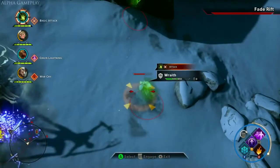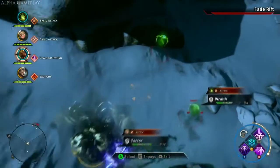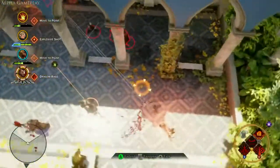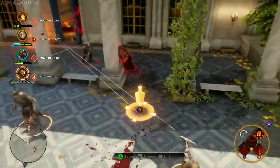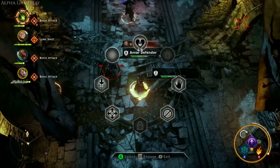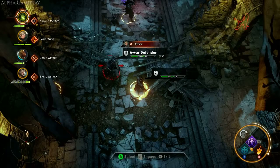Each party member can be selected and given a variety of commands — from attacking specific targets, moving to a point, defending an area, reviving a downed party member, or using potions, poisons, or elixirs.